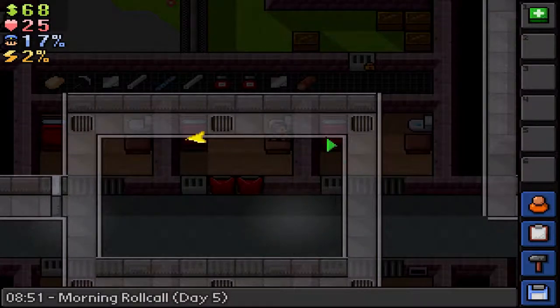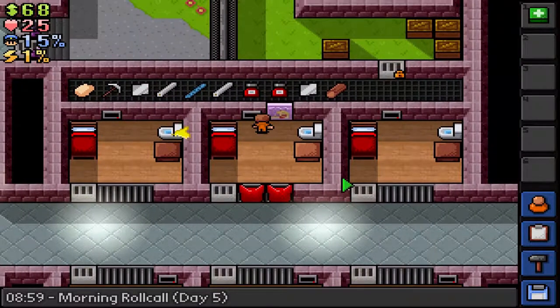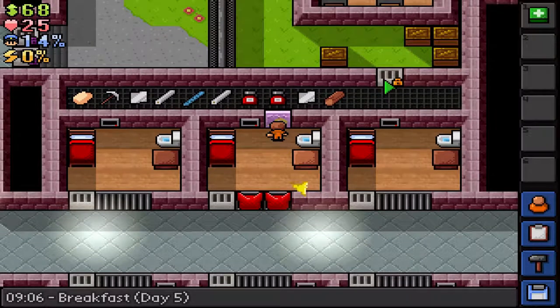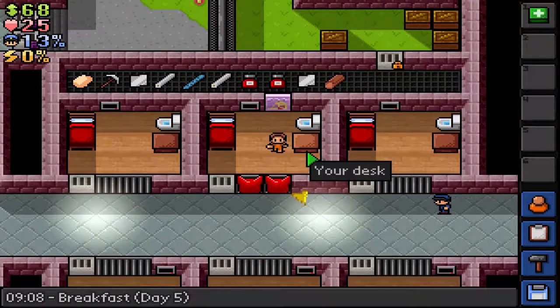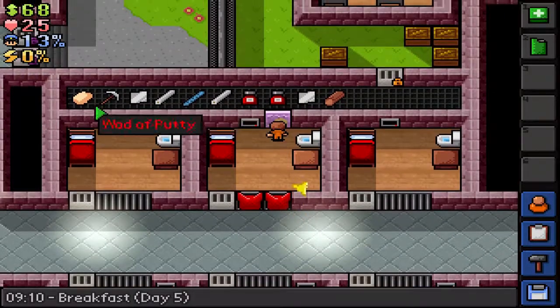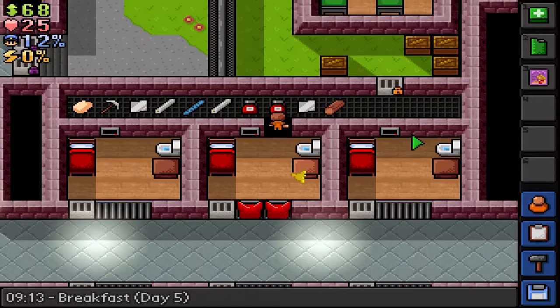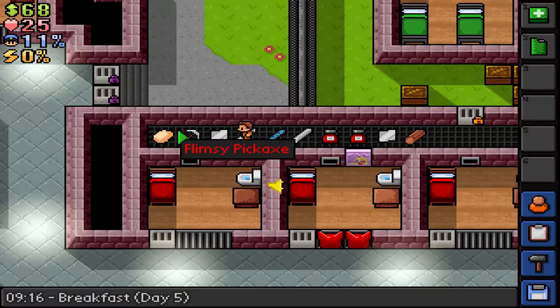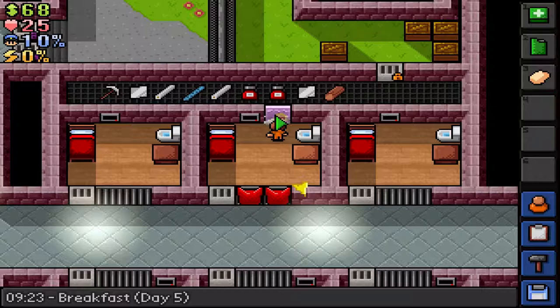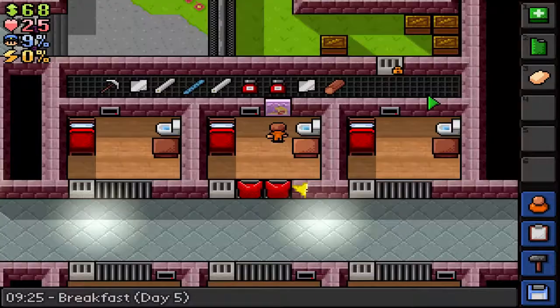If we take a look up here, we can see all these vents and they lead out through the prison and I'm very interested in getting up here. Another objective for today is to get an orange key or maybe dig through here. I need my lighter first of all and then I need my water putty because if I get to knock down a guard today,